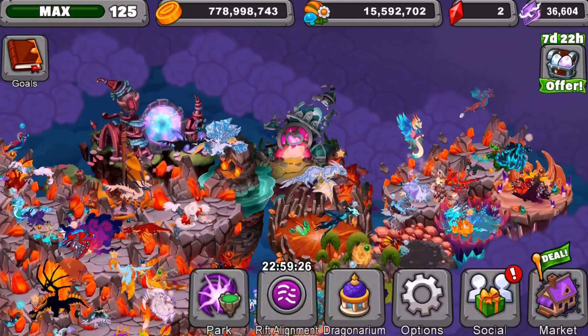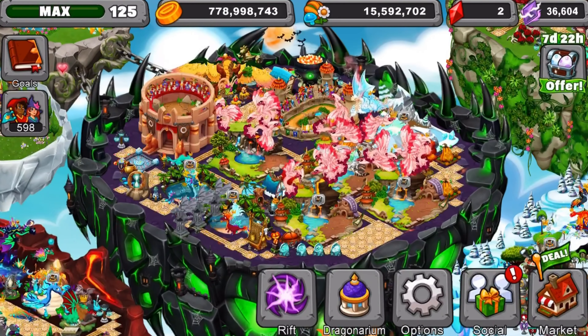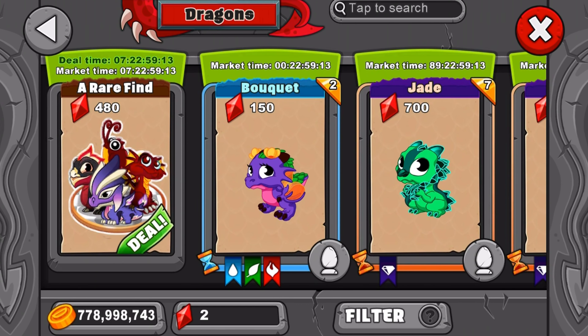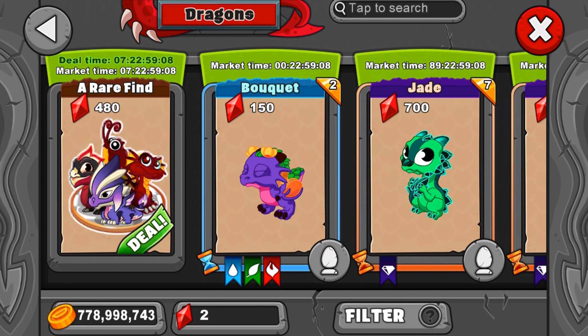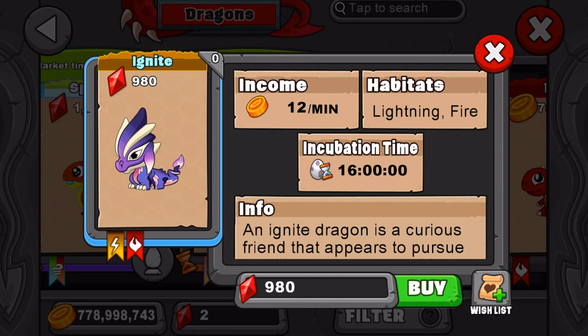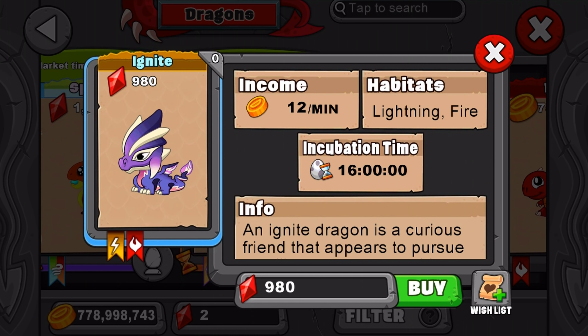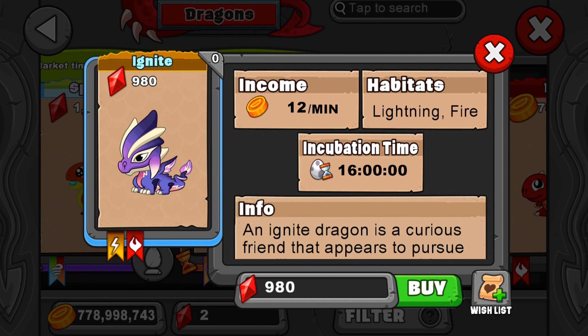If you guys don't want to actually breed the dragon, there is another way of getting it, which is from the event right now because they are doing a deal. This won't stay up to date — the deal will probably be gone by the time you watch this in the future. So you can also get it through that deal, and you can buy it in the market too. It's a pretty cool dragon — I actually do like the design, it's really cute. I like the purple, I love the purple.